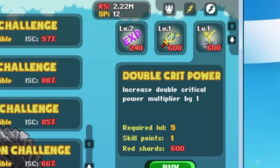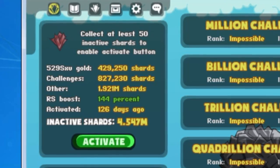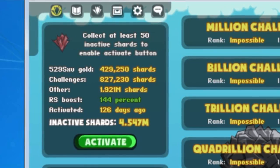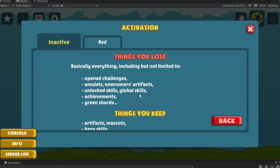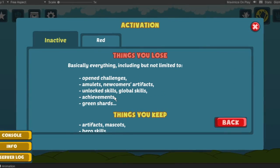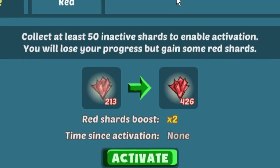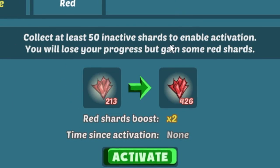However, to obtain red shards, you first need to collect some inactive shards and then go through an activation process. This process involves leaving behind all the progress you achieved so far, including unlocked challenges, global skills, amulets, medals and so on, in order to turn your inactive shards into red ones.